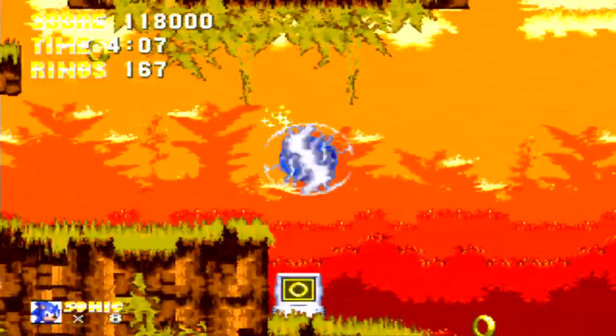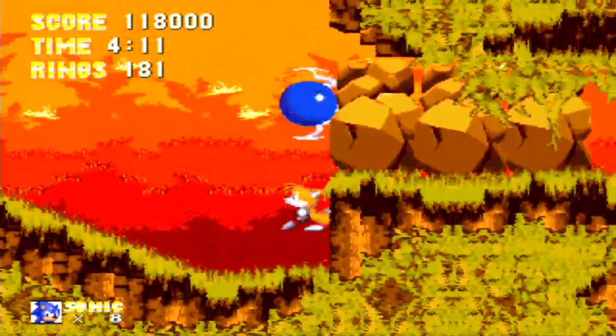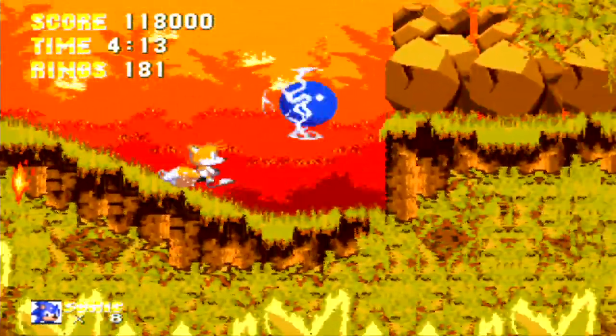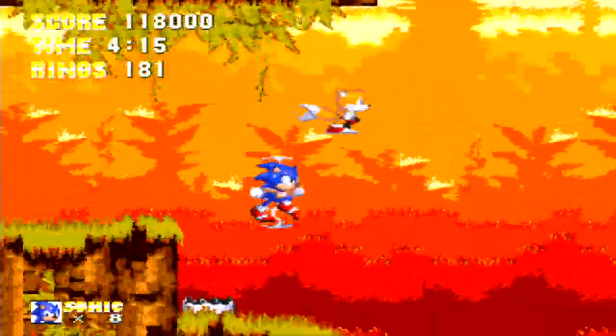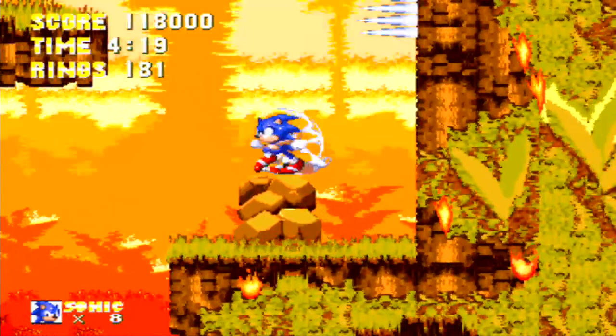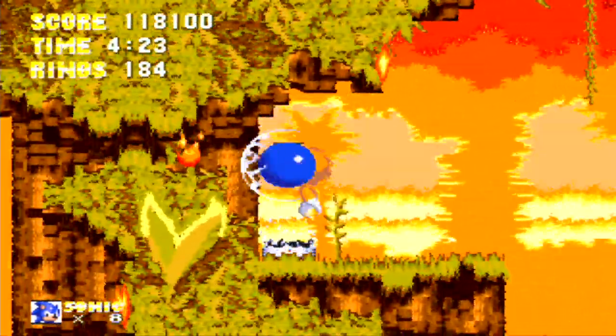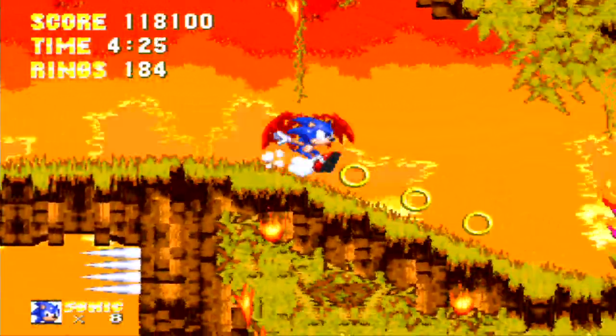It's not a for sure thing because you can outrun the rings, but it does work out pretty well. And you can see these rocks — if I had the fire shield I would not have been able to break them. That is a path you can only go down with Knuckles, and there will be some paths in the game where you won't be able to go down them with Sonic.